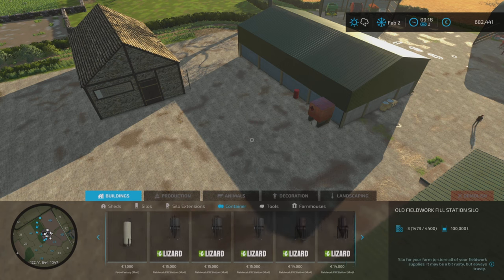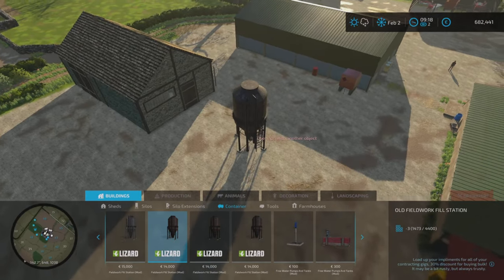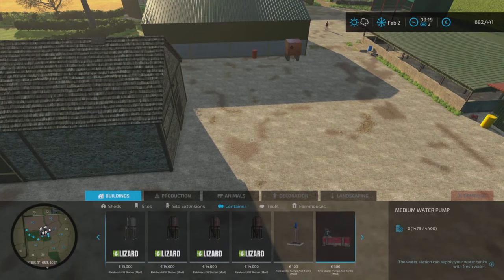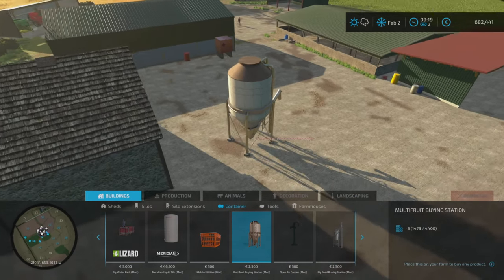I was in two minds about going for this particular buying station, but it's the Game and Joy one - an awesome mod from Game and Joy, highly recommend it. Or I was going to go for the multi-fruit buying station. I think the Game and Joy one is cheaper for buying things from, but this one is cheaper to buy outright. So I think we will go for this one because I don't want to buy anything too cheap.